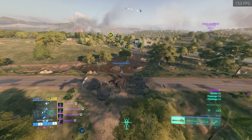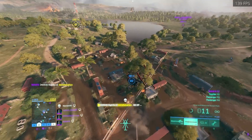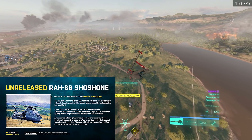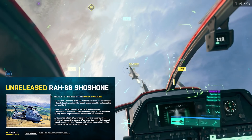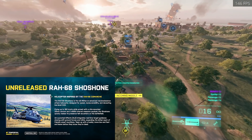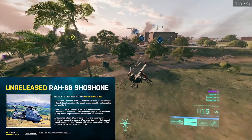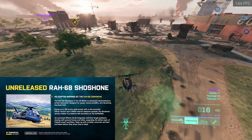If you have feedback you can post it on the EA forums or Reddit as they're checking there. Now onto the leaks — coming from Temporil, we've got a new helicopter and a bunch of weapons. The RAH-68 Shoshone is DICE's take on the RAH-66 Comanche. I'm really happy to see it in the game as an Arma 3 player — had some great times flying and gunning these things. The leaks suggest it's designed for speed, maneuverability, and devastating low-level attacks, flying at 180 knots with a 20mm cannon and 1,400 pounds of internal weapons. It also has something called Air Launched Effects (ALE) which integrates real-time target guidance — sounds like a wire-guided system, which is what it had in Arma 3.